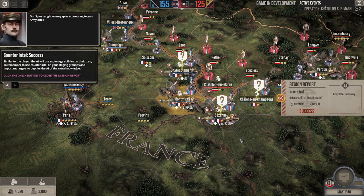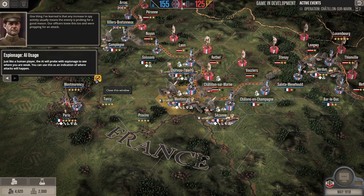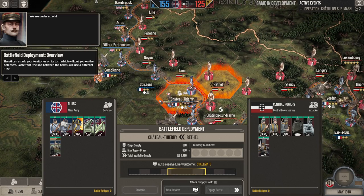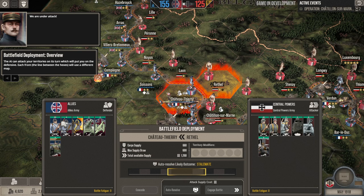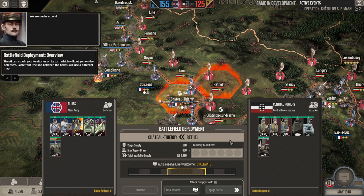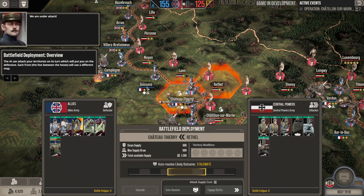The enemy is spying — we got three different pop-ups in different hexes. Just like a human player, the AI will probe with espionage to see where your units are weak, and you can use this as an indication of where attacks will happen. If they're spying in places, they're probably going to attack there. Now the game brings us forward to a battle at Château-Thierry. The Germans are looking to attack with some conscripts, regular infantry, stormtroopers, air units, heavy artillery, and tanks. We have 1,260 supply available. The game says the battle likely ends in stalemate. Each front — the line between hexes — uses a different map.